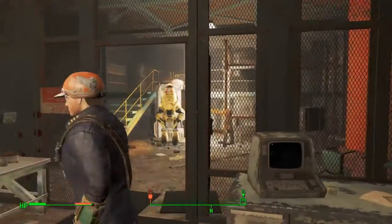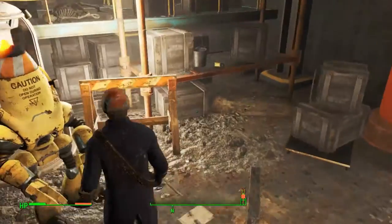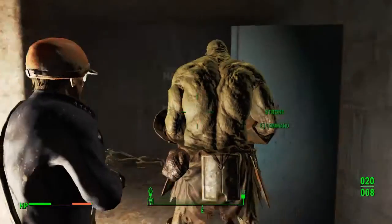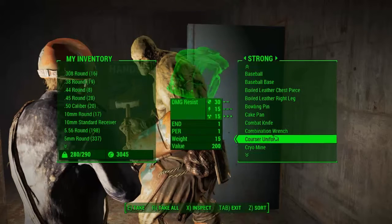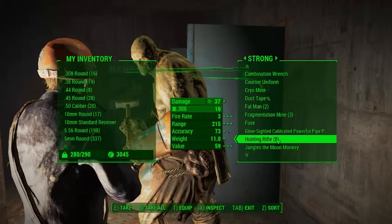We have hacked the door, door is open. He's around, he's on our side. To kill them we need a strategy — yes, that human was really strong, so I need to have a minigun. I have given him the Fat Man — that will blow the whole building.